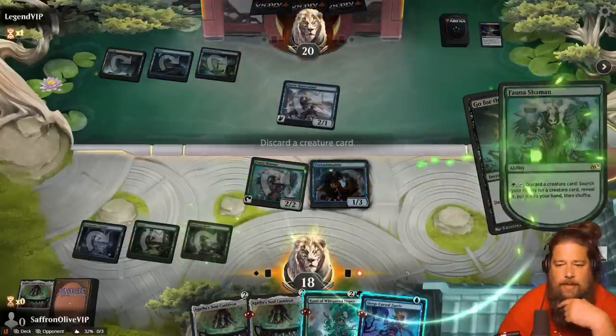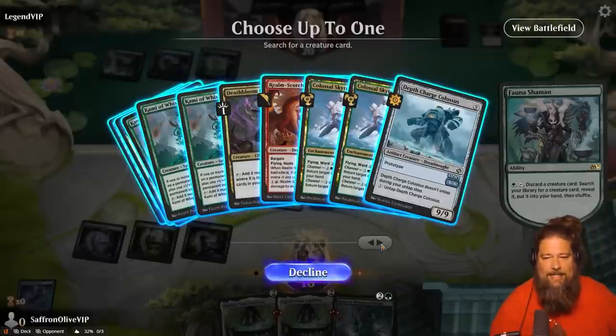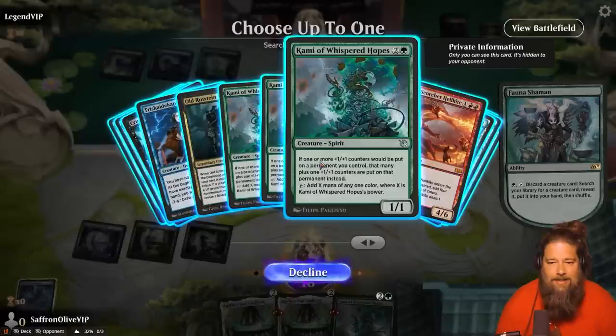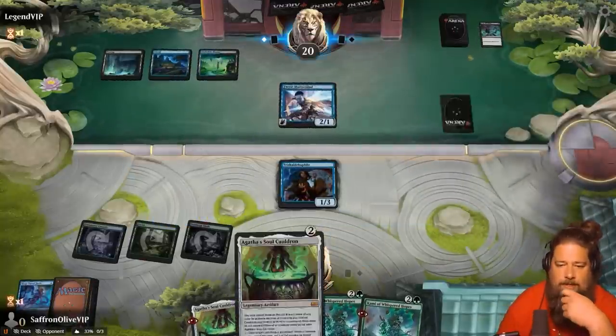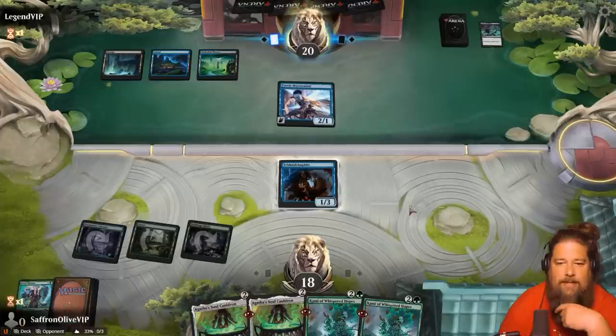Go for the Throat — guess we're doing it now. Pitch the Sleep Curse Fairy. I'm really worried about interaction — Fairies plays a lot, they've got the Demure deck and a lot of removal. Let's grab another Cammy. We lose a Fauna Shaman, although the Soul Cauldron can turn other things into Fauna Shamans. Opponent has Halo Forger for even more Fairy Thought Seizing, but good thing we are very good at drawing Soul Cauldrons.